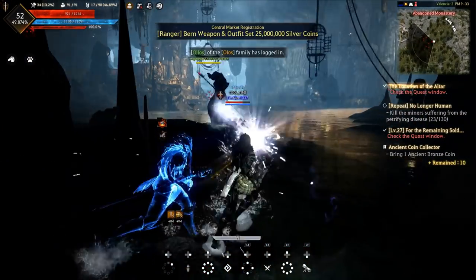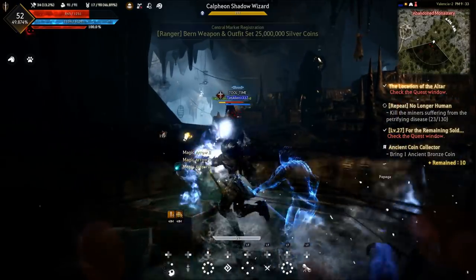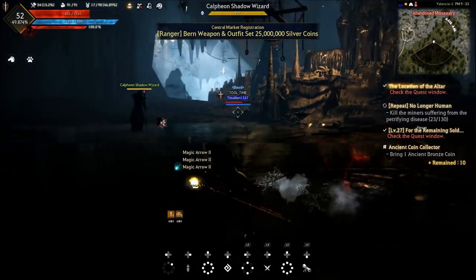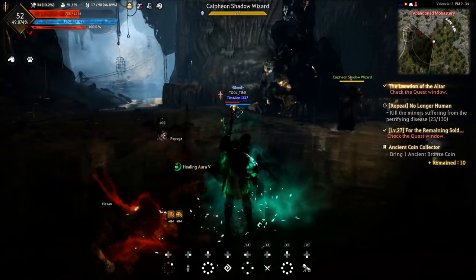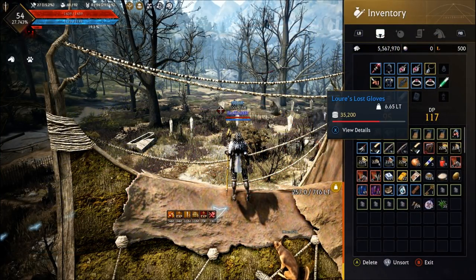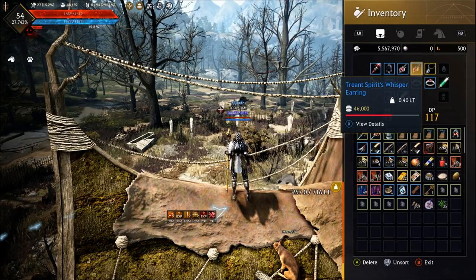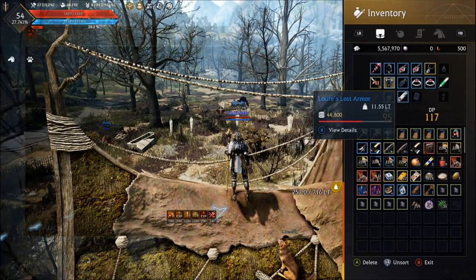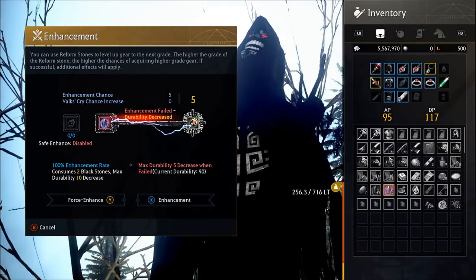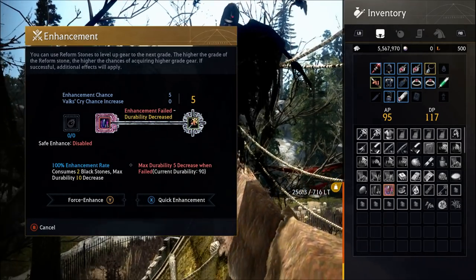A super common question is: what gear is best for my class? I would invest in Heve Armor, a Yuria or Liverto weapon, and an offhand that offers pure AP. There are some min-max combinations for each class, but Heve has great defensive stats and is worth investing in. Before that, you can grind Catfishman Camp, Treants, Mansha, and Roud Sulfur Works for unenhanceable blue gear that will be a great start. You'll visit all those grind spots if you follow the main quest — just make sure you stay until you get each armor piece and accessory that drops there. Enhancing is a very important part of the game, but I'll cover that in a separate guide.